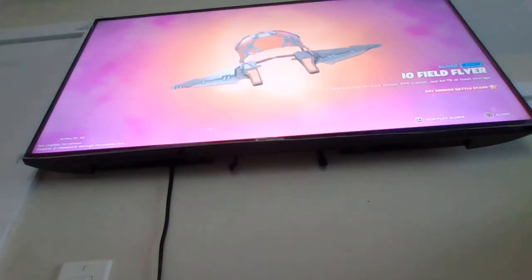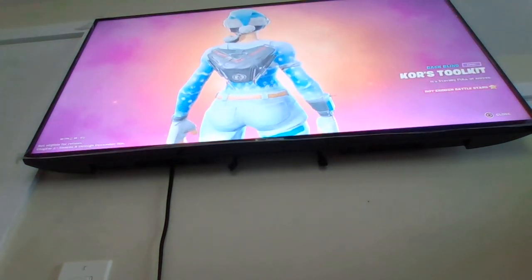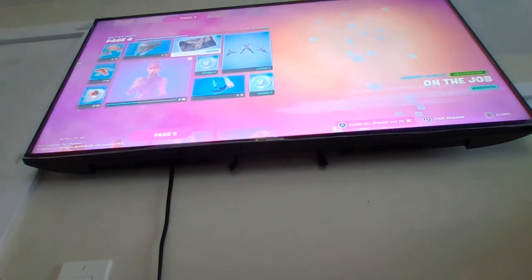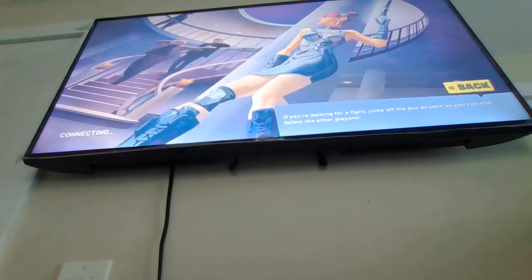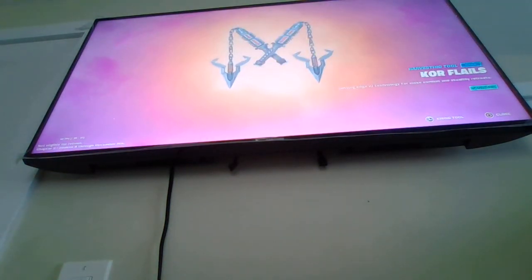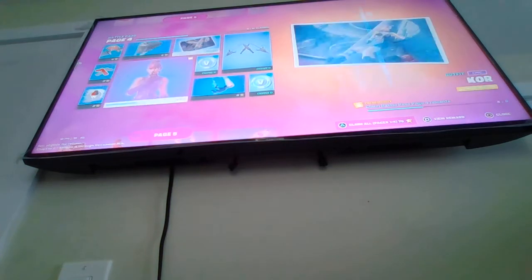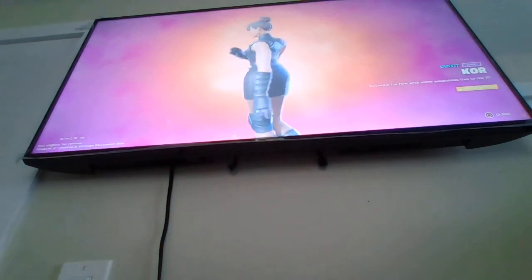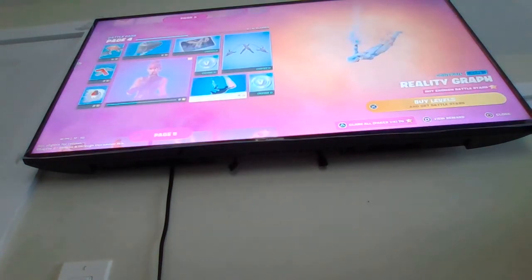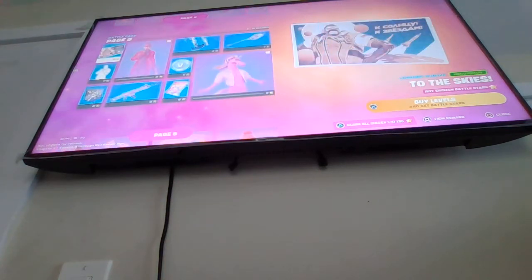Next we have the Iofield Slider — this is a nice slider, decent, not that bad. This back bling is very decent but way too tiny. This is a good loading screen, good art. Then we have the Core Flutter pickaxe — cutting edge IO technology for close combat and salty retreats, two-handed pickaxe, not that bad. Then we have the Core skin — Assassin for hire with some suspicious ties to the IO. We have V-Bucks, the Reality Graph drop, the Dually, and this spray.